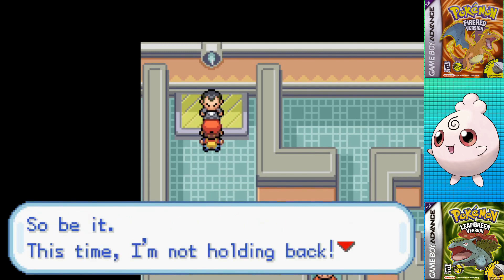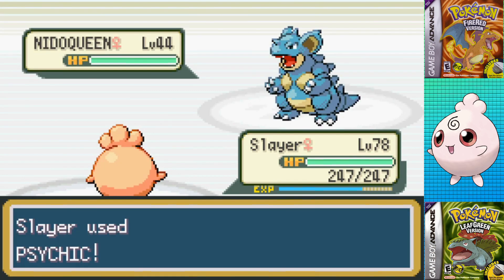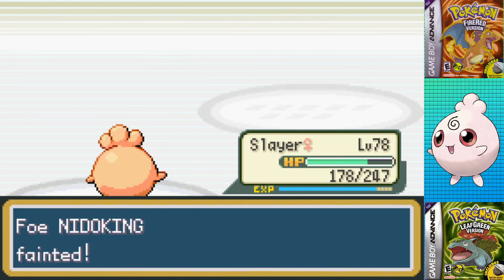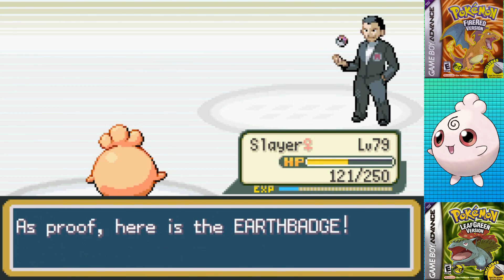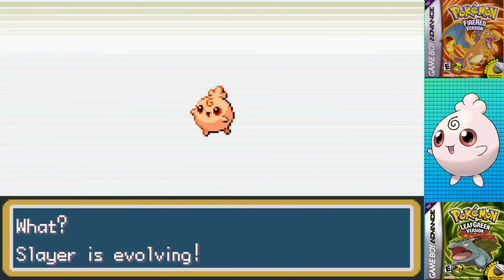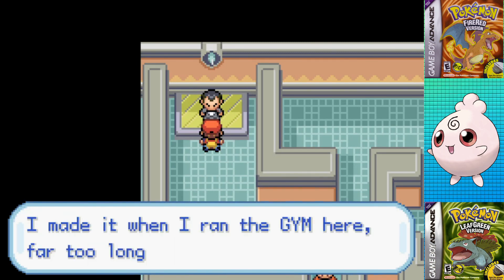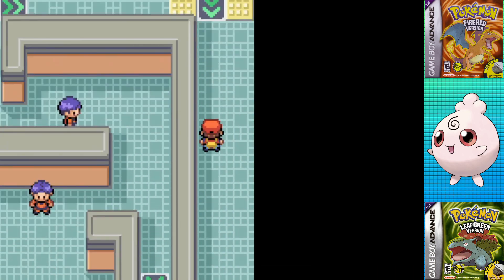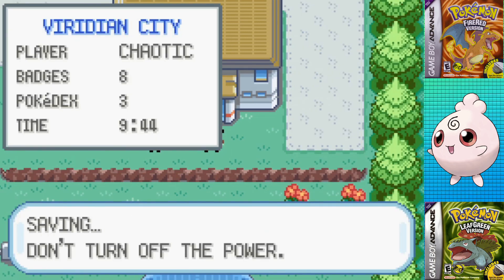Last up is Giovanni, which is simple thanks to my moveset — one-shotting Rhyhorn with Water Pulse, nearly KOing Nidoqueen with Psychic before getting hit with Earthquake. He healed before I ended up getting the one-shot range, then Nidoqueen also went down to a one-shot Psychic. Fourth is Dugtrio — one-shot with Water Pulse, leaving his second Rhyhorn, which again was a one-shot. I just have to ask, where the heck did Giovanni get the additional Moon Stone between our Silph Company fight and now? I imagine him just briskly jogging to the gym because he knows I'm right on his tail, and he just stubs his toe on it and uses it while jogging.